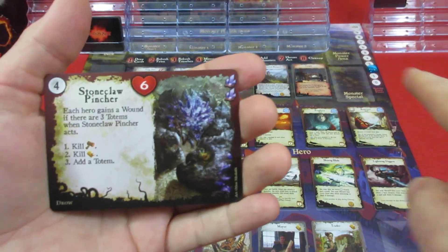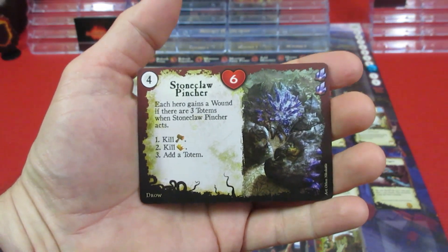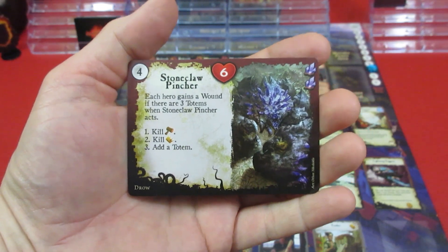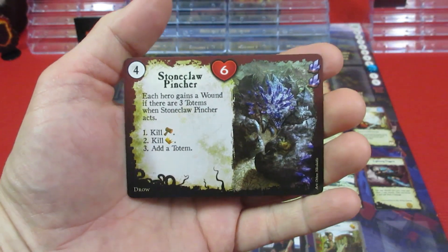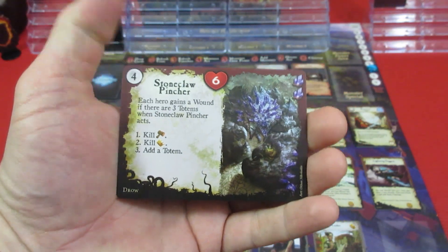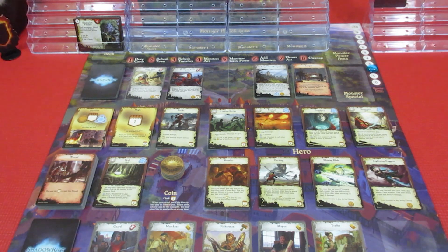We have the Stoneclaw Pincher — six health, costing four power to come out. We only have two power, so he's not coming out. His ability: each hero gains a wound if there are three totems when Stoneclaw Pincher acts. Since it costs four power to emerge, he's just going to sit on top of the monster deck for now.